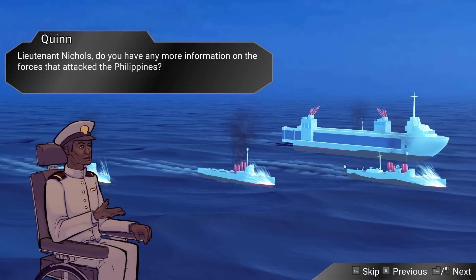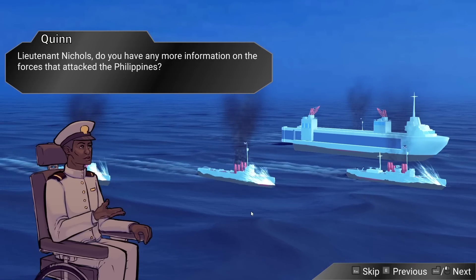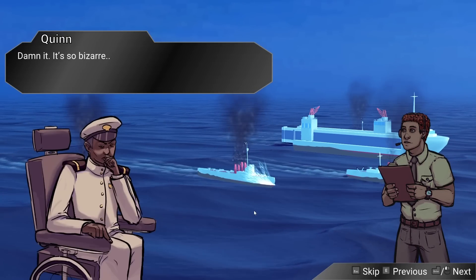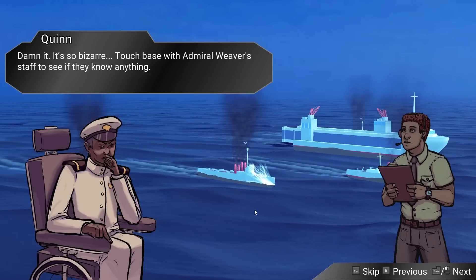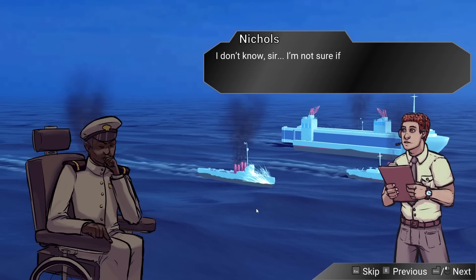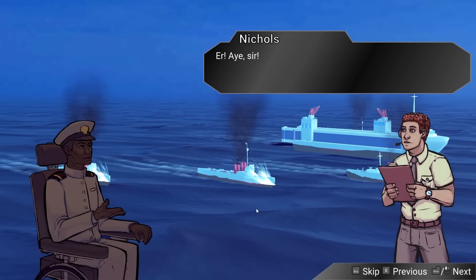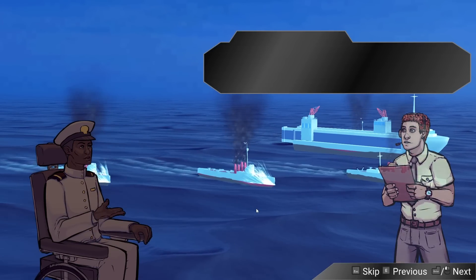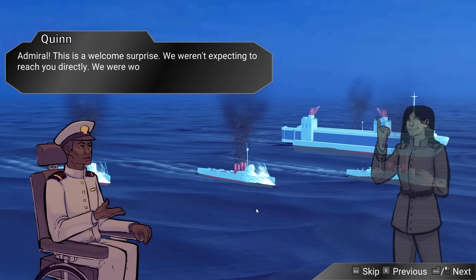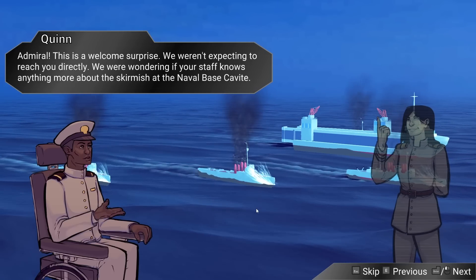Oh, that's an interesting-looking ship on the far right. Lieutenant Nichols, do you have any more information on the forces that attacked the Philippines? No sir — we're still not sure where the ships came from or who had control over them. Damn, it's bizarre. Touch base with Admiral Weaver's staff to see if they know anything. I gave you an order, Lieutenant. This is Weaver, over.